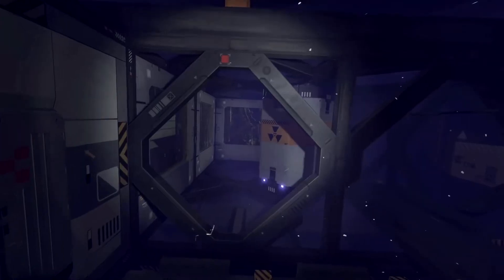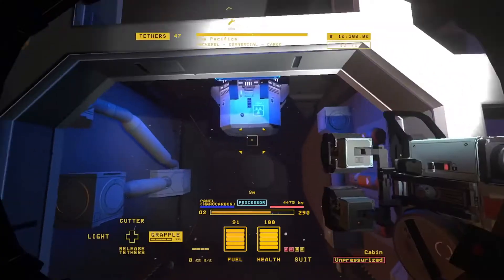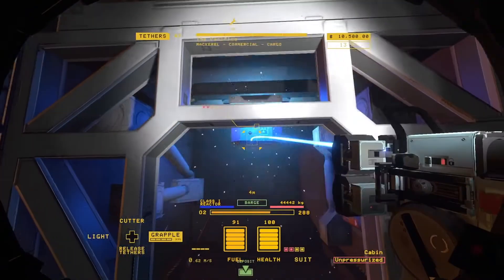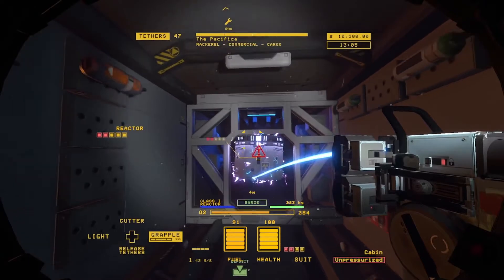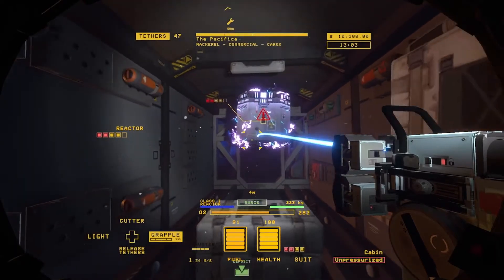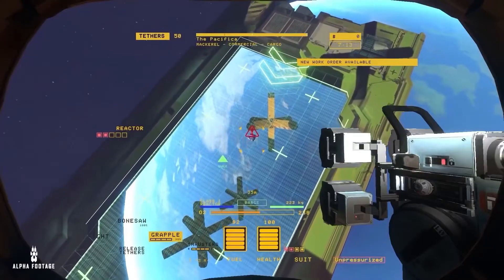The hardest and most valuable part of every ship is the reactor. The moment you pull a reactor from its coolant casing, it begins to melt down. Failing to safely deposit a live reactor before it melts down may obliterate everything within its range — but succeeding will make you rich.